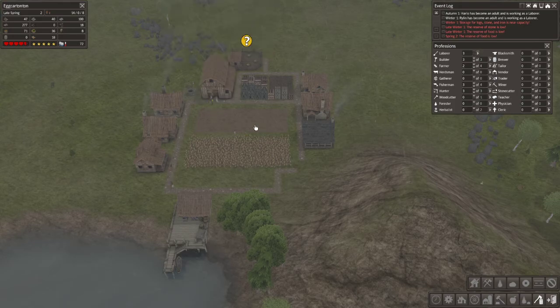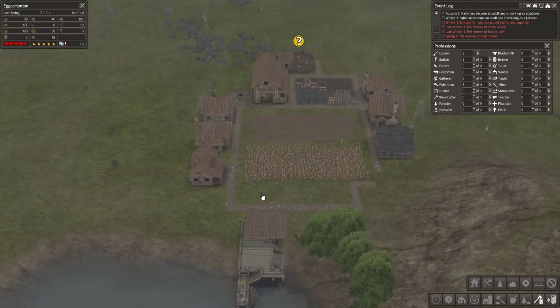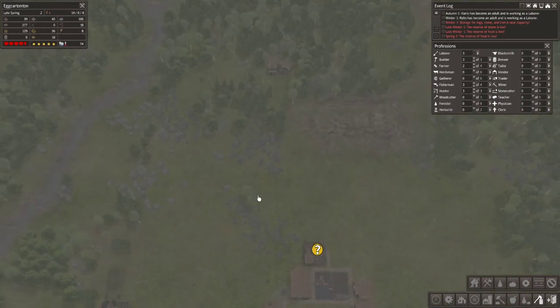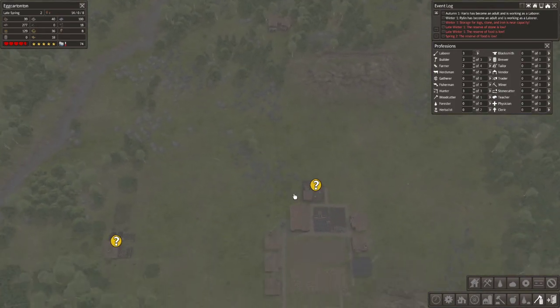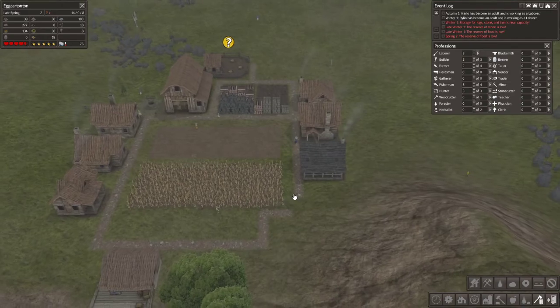They did harvest all of this — really got no wheat. That's just too bad. I don't really know what to do about that. We might be in big trouble with food because of that — I'm not sure. But they are building that gatherer's hut, which is good. Not quite sure what to do in terms of food — it just feels like we're falling behind.